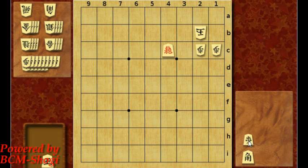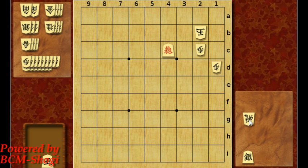Let's go to the next position. Why don't we move this pawn on 1c to here, making an escaping route for the king. Now it gets a bit more difficult. Let's start by a silver and a rook.